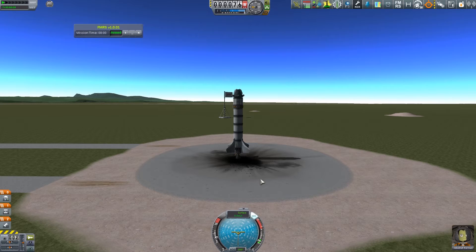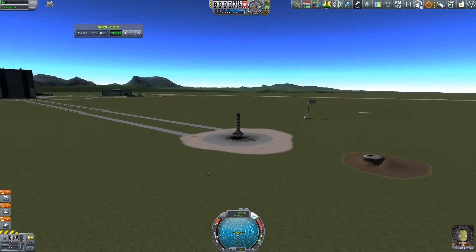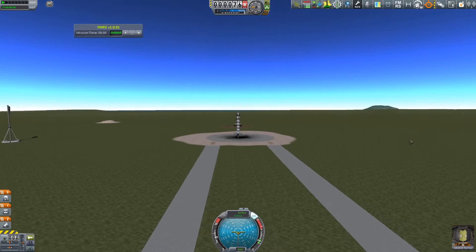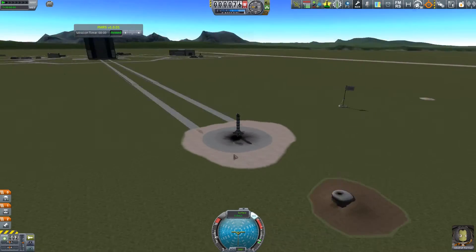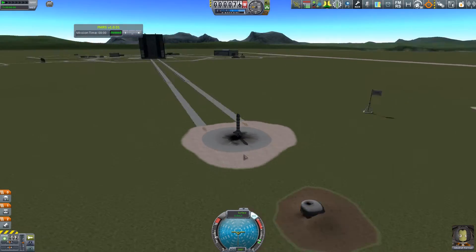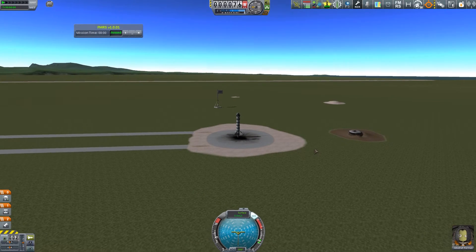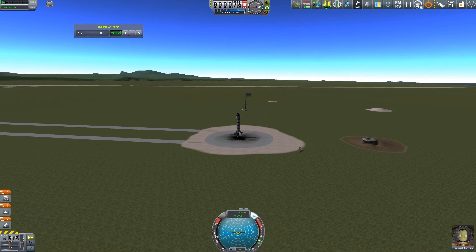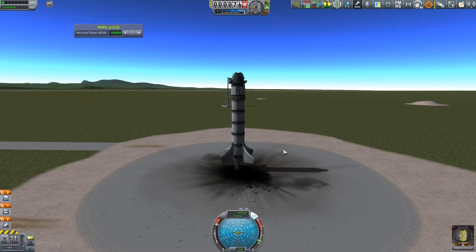We're going to hit T to engage our SAS and pretty much go straight up. I think this direction is north, and toward the ocean is east — which is the direction Kerbin is spinning in. Normally you want to angle off east to take advantage of the planet's spin to give you a little more velocity, but we're not trying to achieve orbit right now. We just want to get into space. Hopefully we've got enough fuel on this thing to get there.